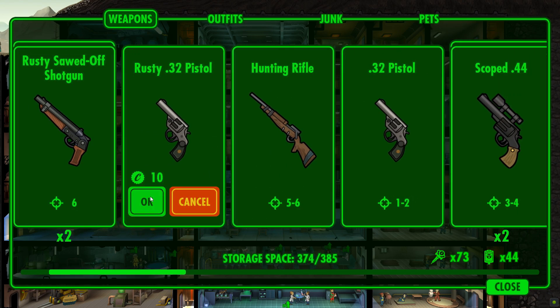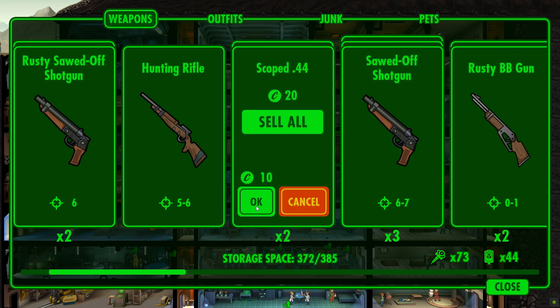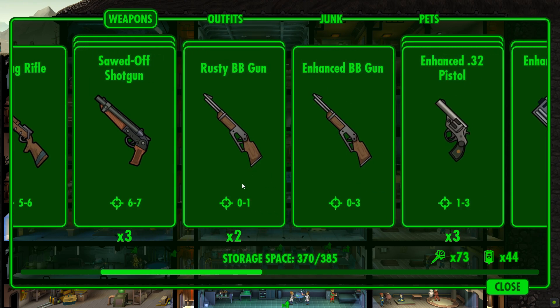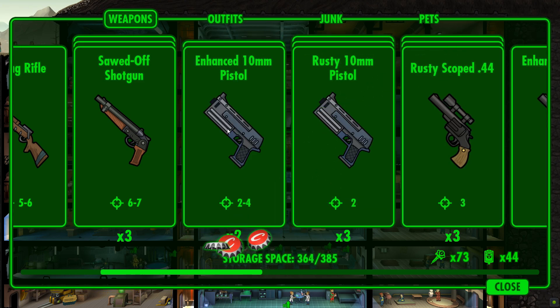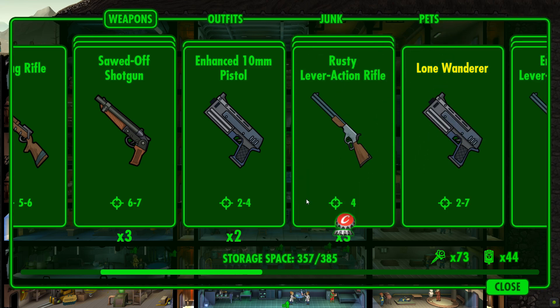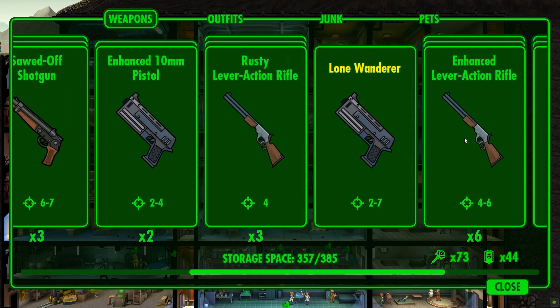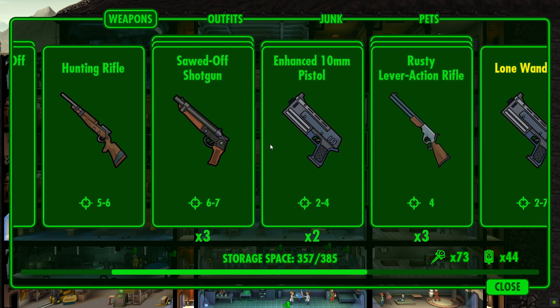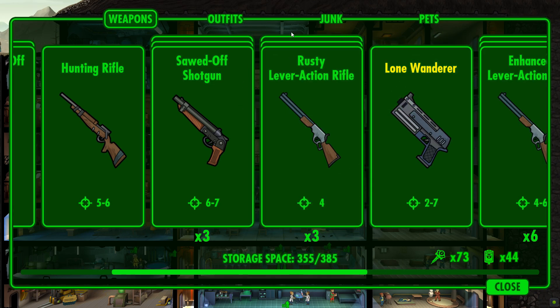Let's get rid of some of our excess stuff that we don't need. All this low damage weaponry - rusty BB guns, we definitely don't need those. Even an enhanced BB gun - definitely no. Enhanced 3.2s, rusty 10mms, rusty scope 4.4s, and enhanced scope 4.4s can all go. Looking across - minimum damage 4 across the board, apart from a couple of 2 to 7s there, which is the Lone Wanderer. Not going to get rid of it because it's legendary.